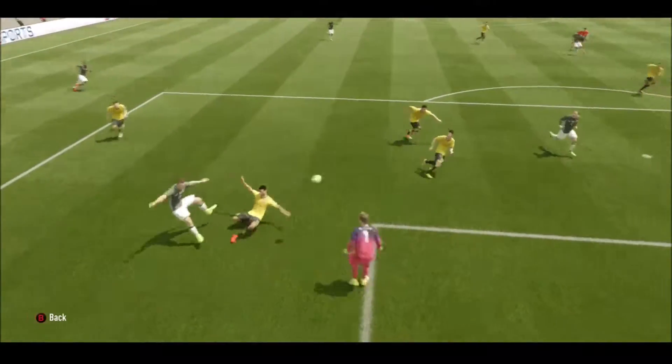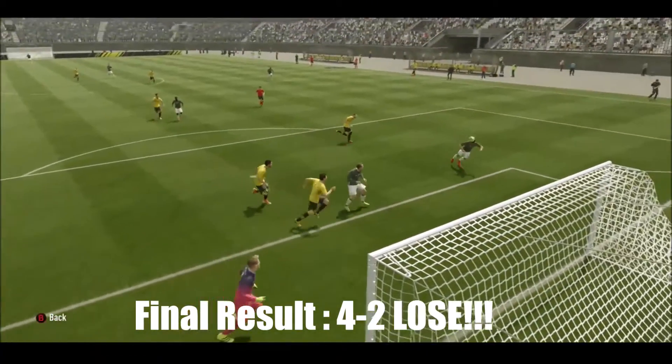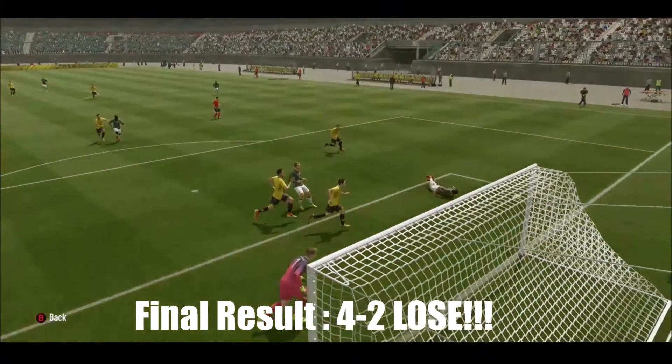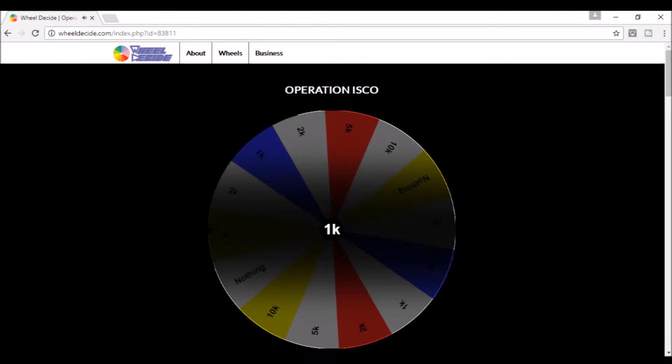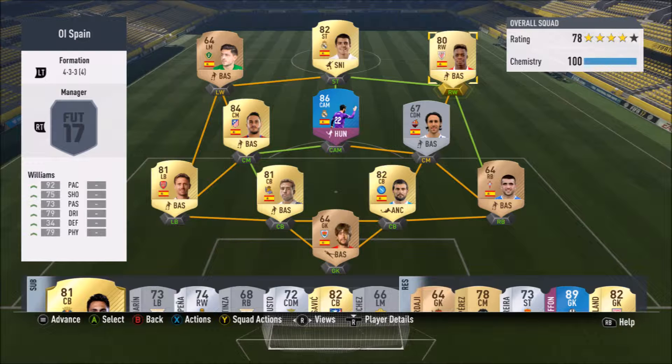Then another chance to kill us right off — ball inside, lovely — that is so sickening. We do lose 4-2, but I hope the wheel gives us some money. We get 1k to spend, so with that I'm going to go ahead and pick up a new right winger in the form of Anaka Williams.